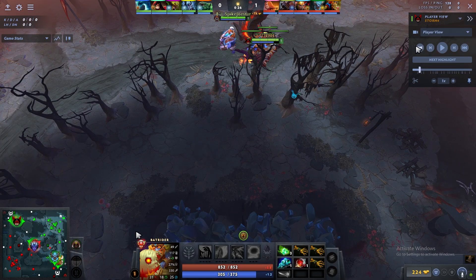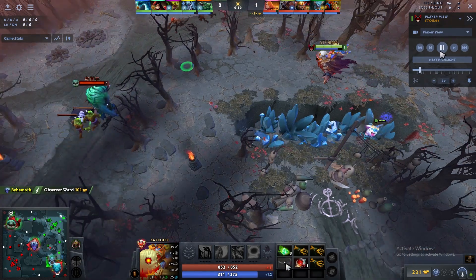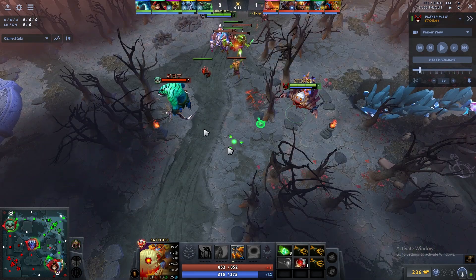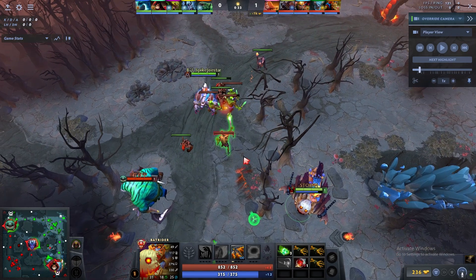I TP to the top lane because I wasn't sure if I was position 4 or 5. As soon as I TP, the first thing I do is drop a sentry in the lane. I see Tidehunter is there but I don't see the support, so I assume Tidehunter is alone in the lane. Ursa is also moving toward him.